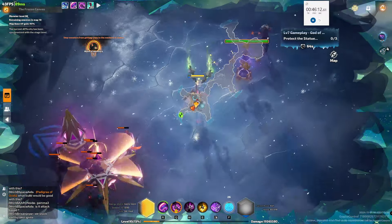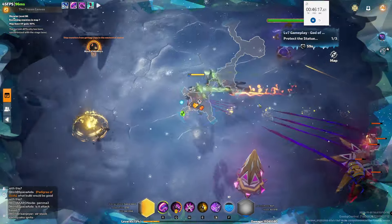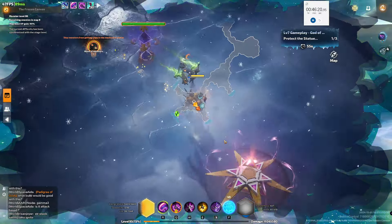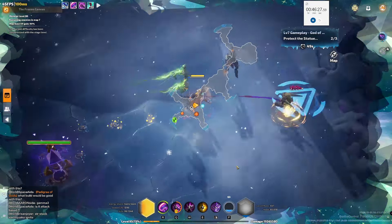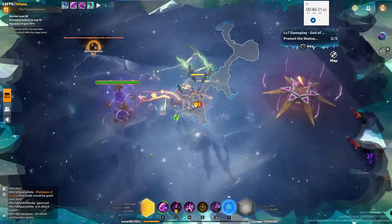Rainbow gets the little douches around the thing — they still die instantly, so who cares. Hopefully we get at least a stack of 10. Please give me 10, or 20, or 50. Give me a 50 — a stack of 50 would be nice.